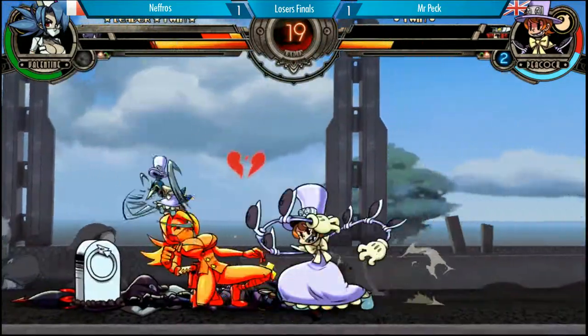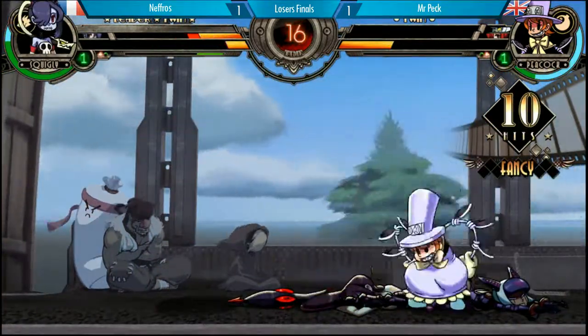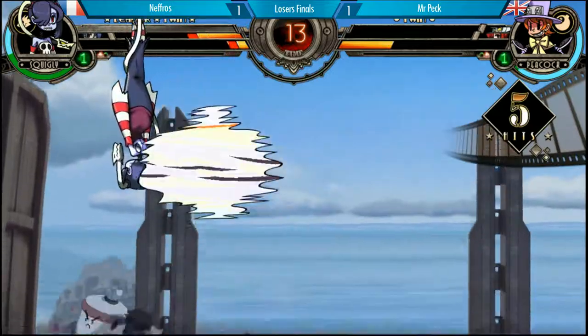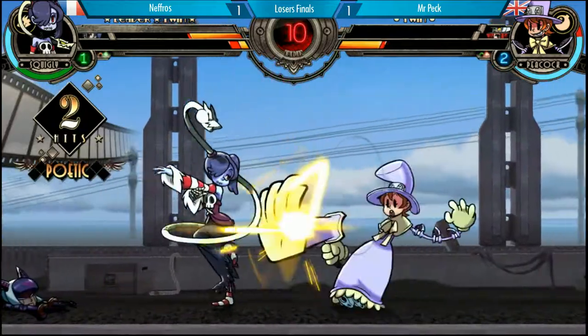Valentine has no bars, Peacock has to do it all by herself. But this is Peacock, and you know everything can happen right now. Gets the item drop — level two item. Air throw, air throw. Too shaky on the conversion. He tried to medium punch bang, yeah, probably right there.